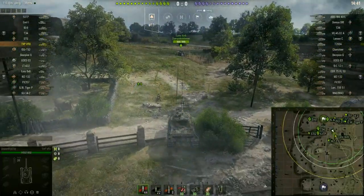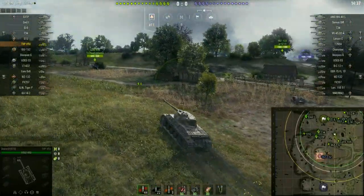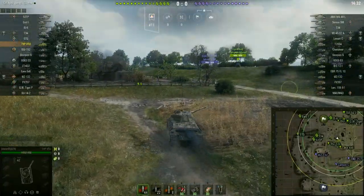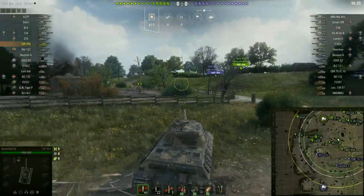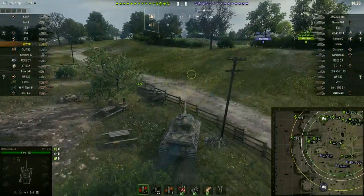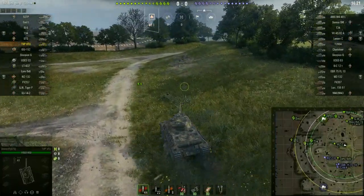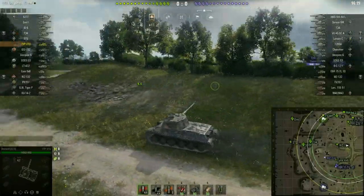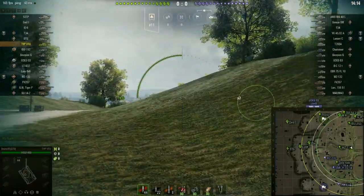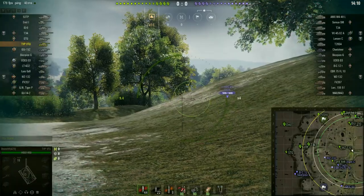Let's head towards the eastern side of the map and try and do as much damage as we can. I'm going to tell you right now, I think the maximum damage I've ever done in this thing is 3,000, and the only reason I managed that was because half of the enemy team wasn't paying attention to me and just allowed me to farm them. They ignored me for probably half the battle, and then eventually they turned around and killed me instantly. As soon as they started paying attention to me, I just lost all my health and died.